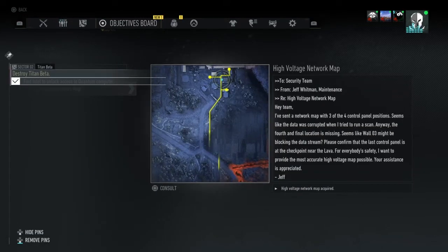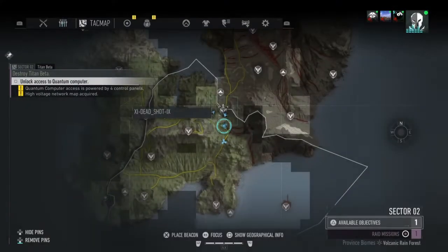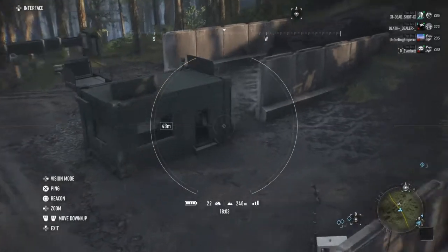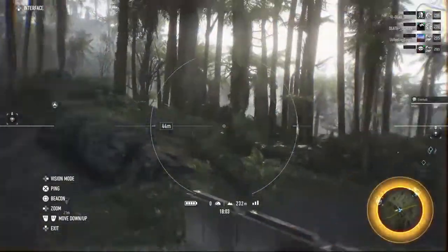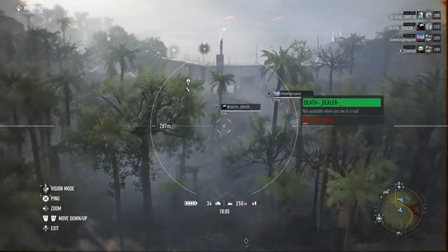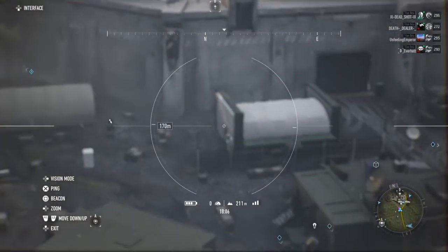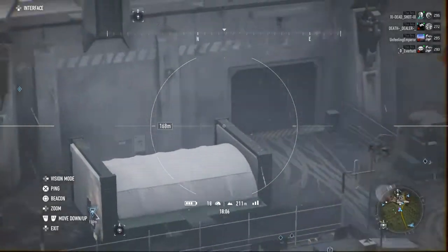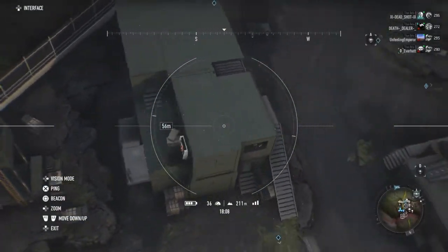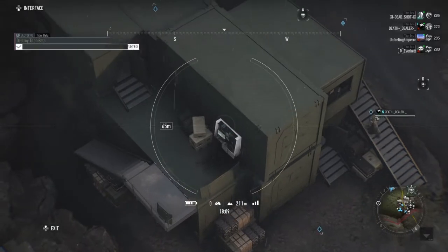This map shows you some locations of control panels you need to destroy. This one right here is hidden, but it is right here at a little checkpoint on the road — you can see it's past the lava, right in this building. Some teammates already destroyed this one. The other ones are over here at Camp Salamander: one is right here on the back of this building, one is right there behind that one, and the final one is right here. Destroying these will unlock the gate to get to the quantum supercomputer.